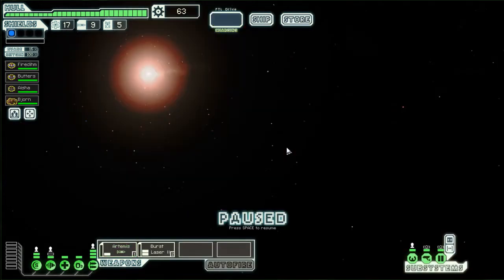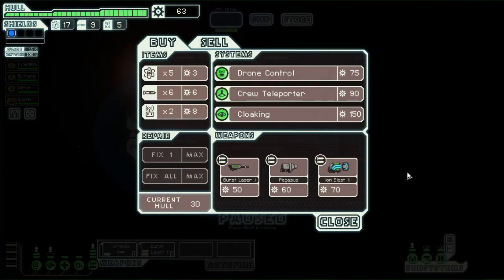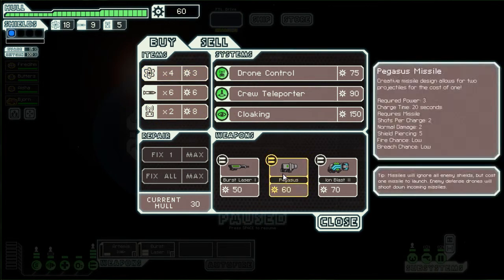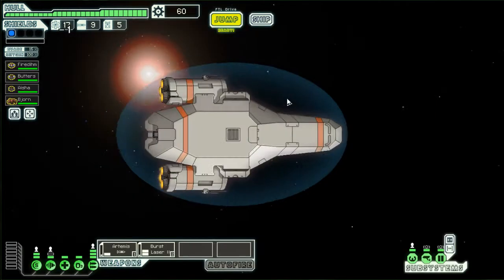Oh hey, another store — cool. We still don't have anything to sell. Not really any reason to buy any of this stuff. We can't sell the drone parts — I thought we could. We'll buy one fuel. Sometimes you can run out of stores, so why would you not buy some? We're gonna start moving this direction.